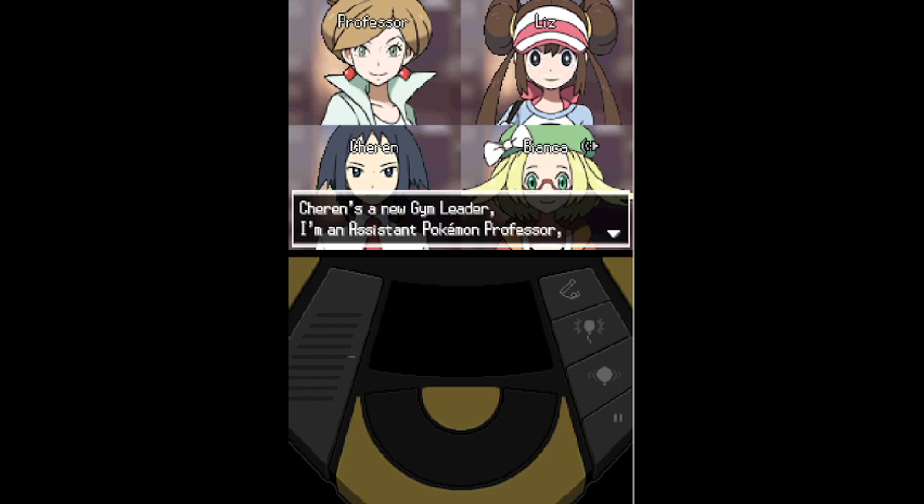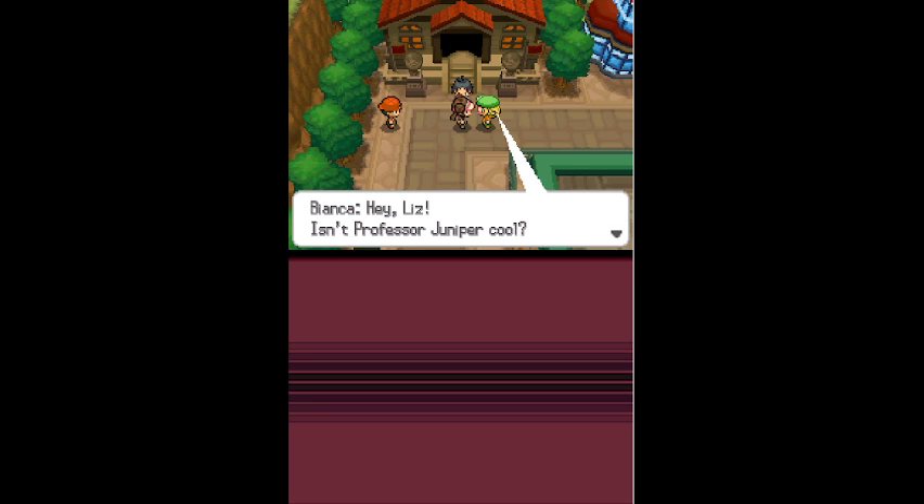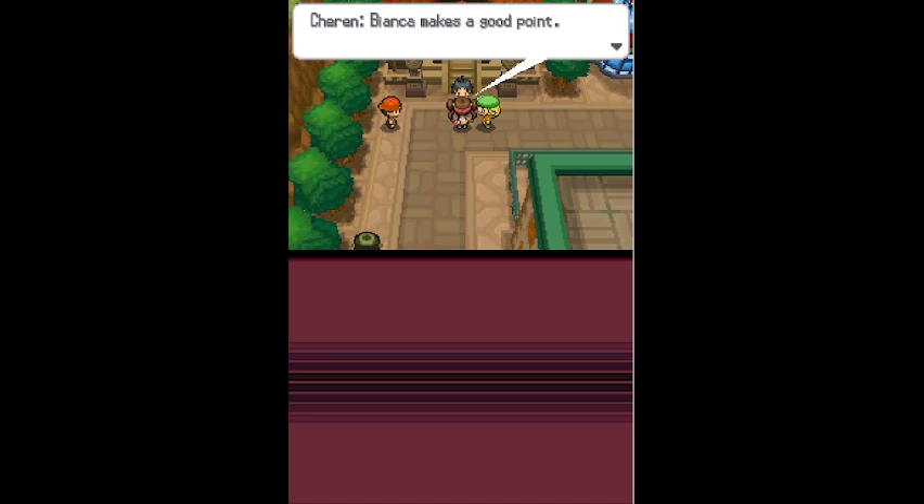Sharon is a new gym leader, Bianca is an assistant Pokemon professor, and Liz is a new trainer - but we always have Pokemon by our sides. Professor Juniper says: 'Our world is a world where we live with Pokemon. Keep that in mind as you pursue your dream. Enjoy your journey to your heart's content.' Bianca explains: call her on the X-Transceiver and she'll evaluate how well you and your Pokemon are getting along. Sharon will tell what he knows about Pokemon abilities and type matchups.